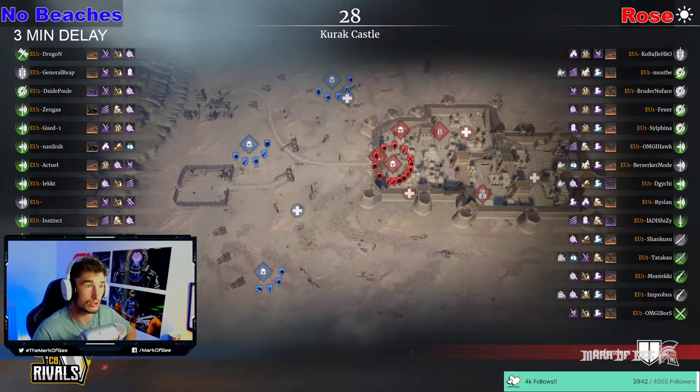On the defence, they've got more short swords though. You've got Bruder no face, Pure, Silfina, lots of poleaxes, a couple of nadaches in there, a couple of muskets and one lone dual blader.